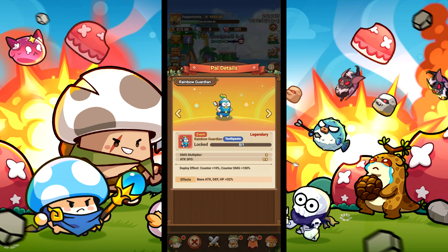If you happen to have rainbow guardian, use him to gain 10% more counters instead of angel deer.